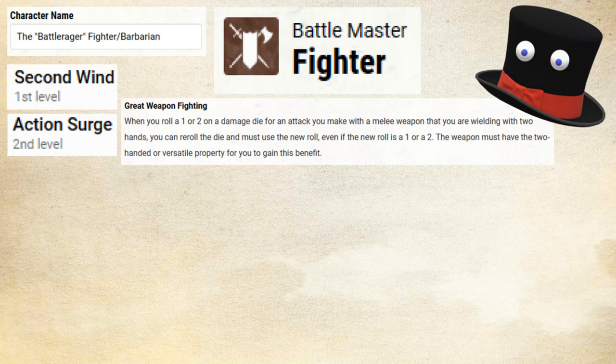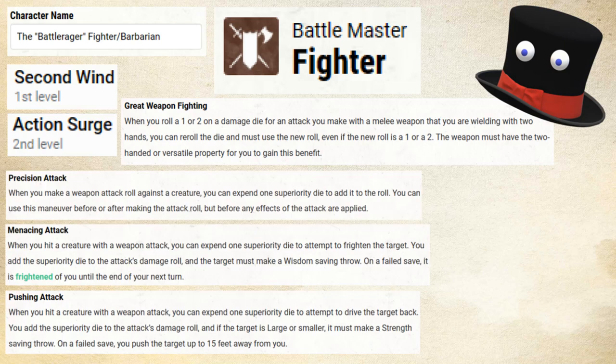On your first three fighter levels on the way to Battlemaster, you are going to get Second Wind, you're going to get a Fighting Style — I would recommend Great Weapon Fighting for this build — and you're going to get Action Surge, which is Action Surge. It's great. Moving on to our Battlemaster maneuvers — this is the meat of the Battlemaster class, this is the reason we're coming here, this is the good stuff.